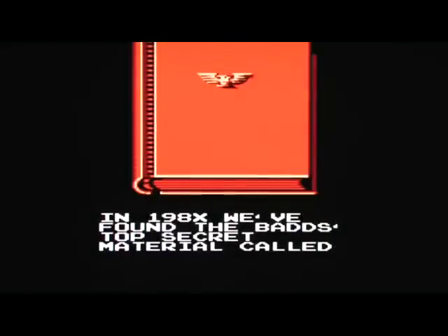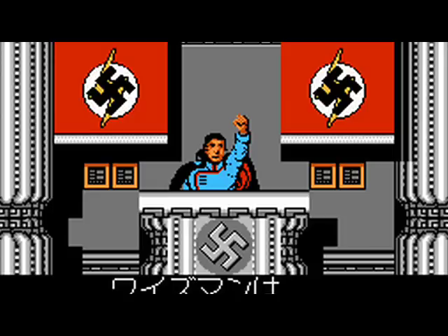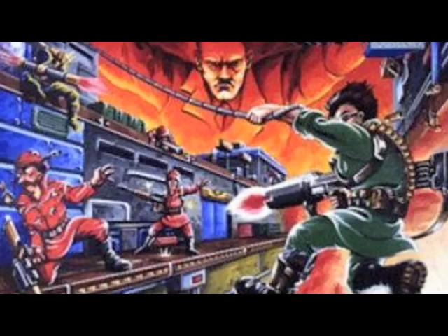In the American version, the bad guys are known as the Bads. But if you look in the instruction booklet, it has a little bit of a backstory, and they're actually referred to as the Gnaws. Looking at some of these screenshots, you can see the changes made from the Japanese version to the American version. They switched all the swastikas to just flags or whatever, and got rid of the Nazi symbolization. In the original Japanese game, you're basically taking on the Nazi empire.